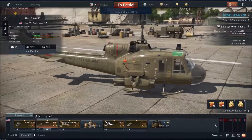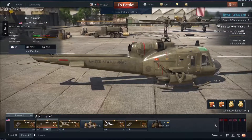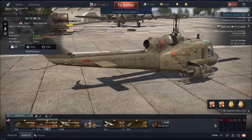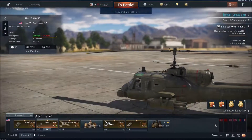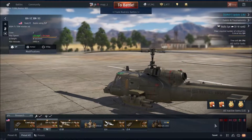The only tech trees you get are the American one and the Russian one — you only get the Soviets and America. They might introduce more down the line, but this is in closed beta anyway. This is the closed beta test of these helicopters.